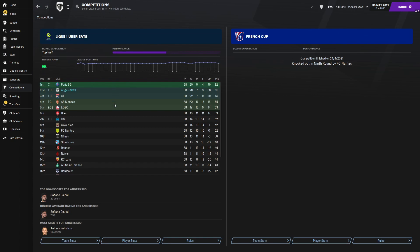On to the French team — Angers. One point off Paris Saint-Germain in the league — extremely close, extremely tight. Knocked out in the ninth round of the cup by Nantes. But look — one point behind, and one of the draws was with Paris Saint-Germain. If you'd edged that game, that's an extra two points — 93 points — that would have been a league win. Just. Second place, plus twelve places from their predicted fourth finish — an outstanding campaign for Angers, and their fans would be loving that.